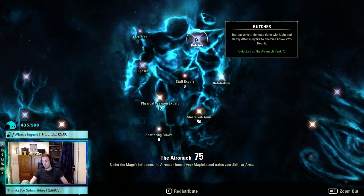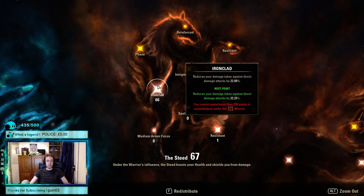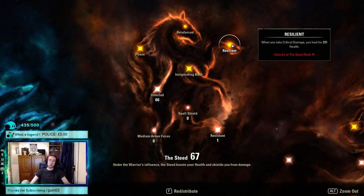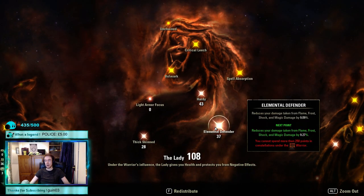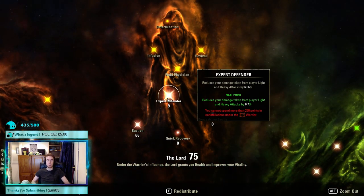Better still, Physical Weapon Expert gets us exactly 75 points for the Butcher passive, which also procs on Overload, giving us an execute effect — always glorious. Red tree: 66 Ironclad, one in Resistant Resilience as a passive to reach, 28 Thick Skinned for DoTs, 43 Hardy, 37 Elemental Defender, and 66 Bastion for our shields. Nine Expert Defender — well worth the points, not too bad at all.